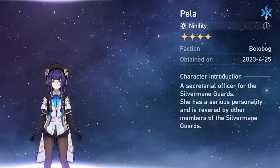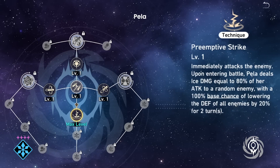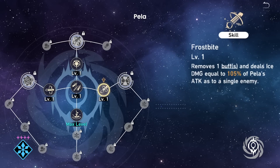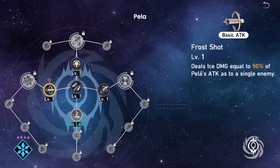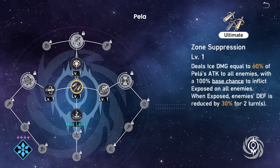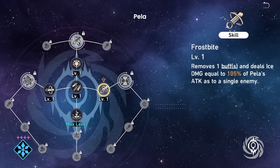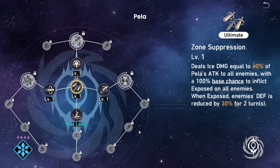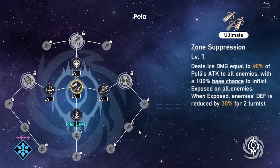Now we have Pela, 4-star Ice Nihility. She has a defense reduction on both her technique and ultimate, and also has a single buff remover on her skill. The combination of being ice type for access to freezes, being able to reduce defense before the fight with her technique and during the fight with her ultimate, as well as a targetable buff remover on skill, makes her a very valuable general support — additionally strong against ice weakness. The limitation is of course effect resistance of enemies, as well as the likelihood of boss immunity to freeze, but overall still great support value.